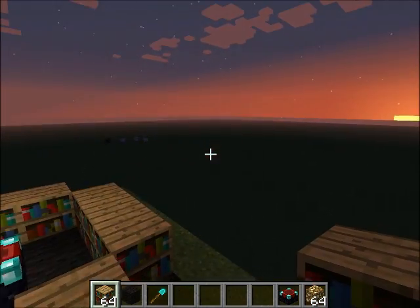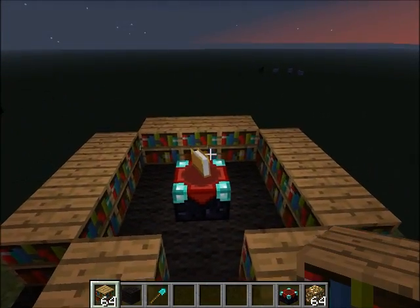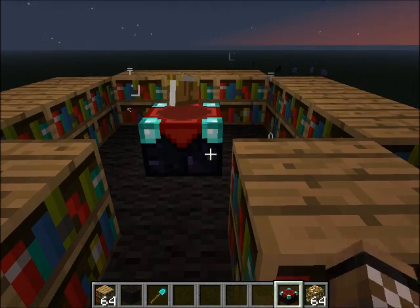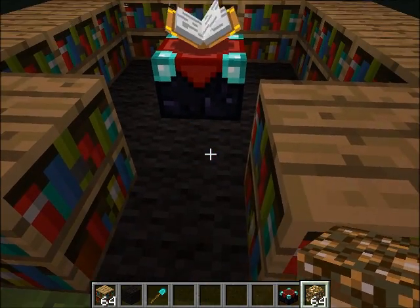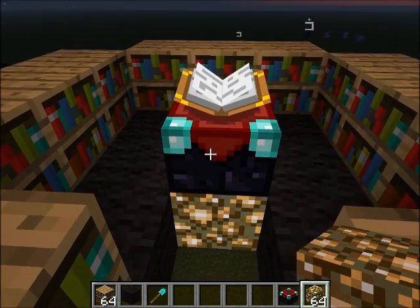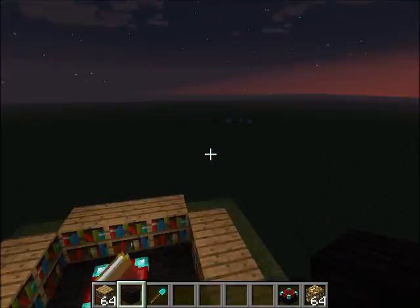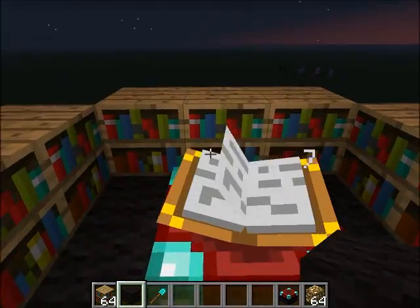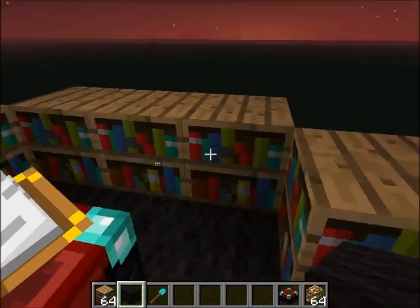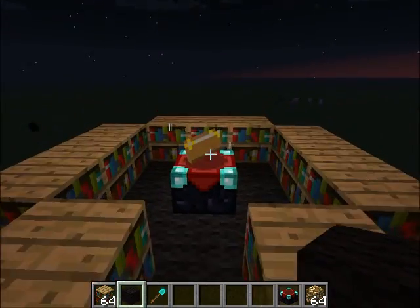One cool thing — it's kind of a good time for this since the sun's going down. You'll notice a little bit of glow here. This is another thing I found out. You'll notice I have glowstone in my inventory, and that's because I was messing around. If you put glowstone right underneath your enchantment table, it will kind of go through. So if I were to completely enclose this, you'd still have this light illuminating from here.